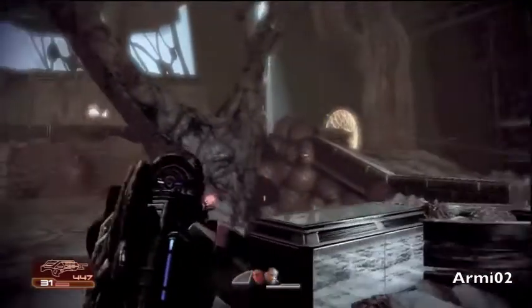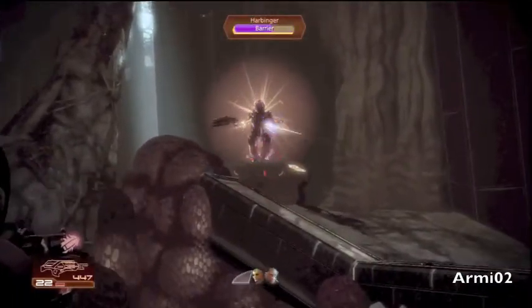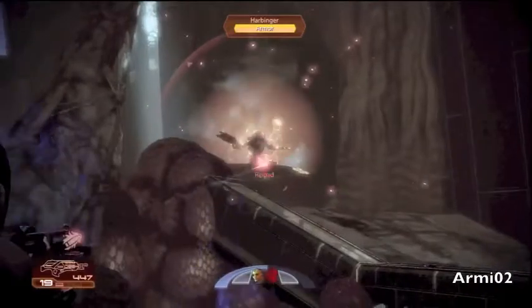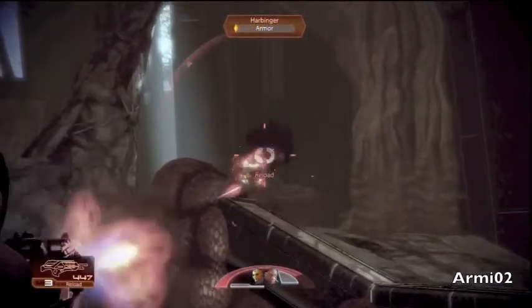Just checking — oh, there's more enemies. I need to stay in cover and take out Harbinger. I need to defeat Harbinger, so let me just take him out.